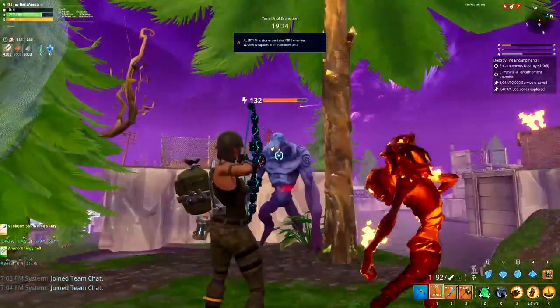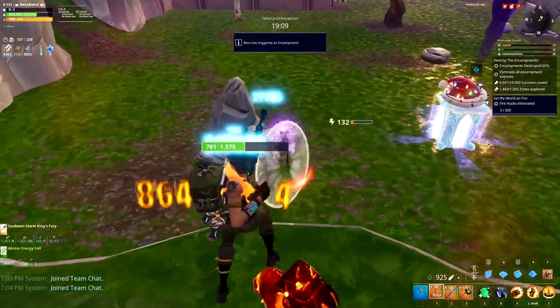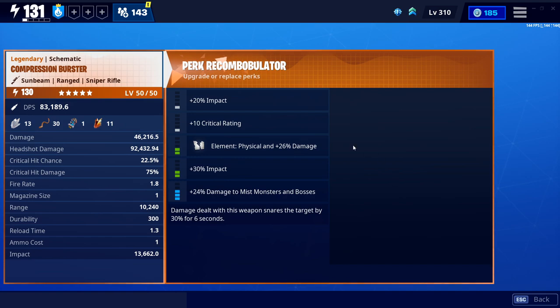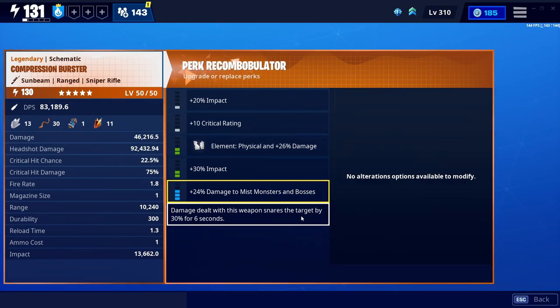These weapons tend to be extremely low damage and slow fire rate, and ultimately just not very good in general. But if you really want to make it work, I think the best overall way to go would be a nice little hybrid set, which is definitely reload speed, double damage, and then of course damage to slow and snare to activate that sixth perk.